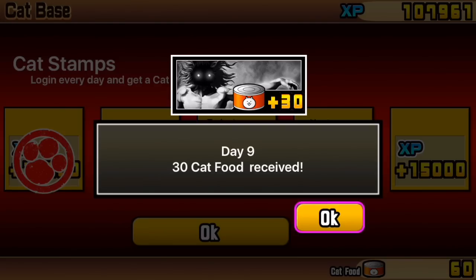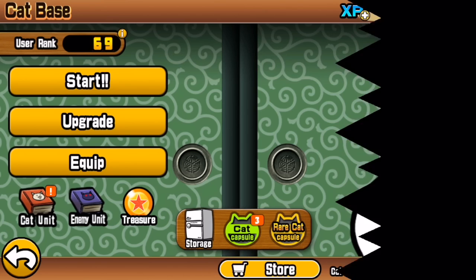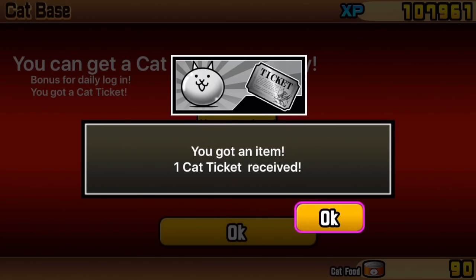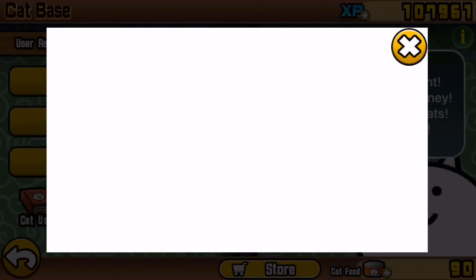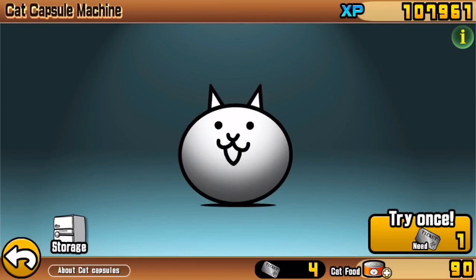I've just received my Day 9 30 Cat Pro reward, which is fantastic — well on my way to getting the amazing Tricycle Cat. I've also been given my fabulous daily one cat ticket, which will always prove very useful. Over the days I've not been playing on this account, I've gathered four, so I'm going to open them in a short time-lapse.